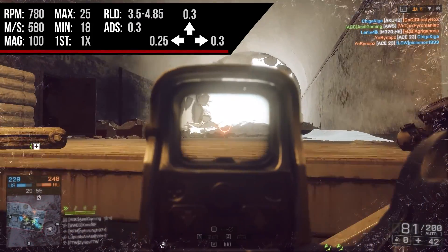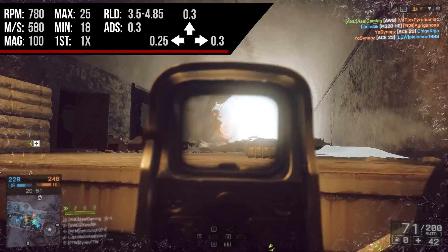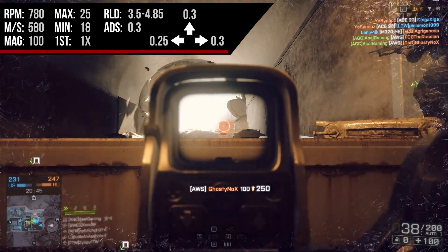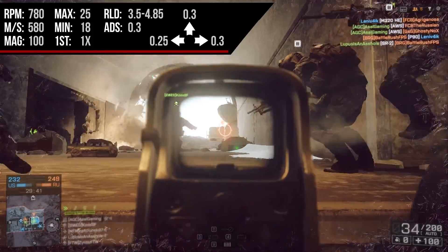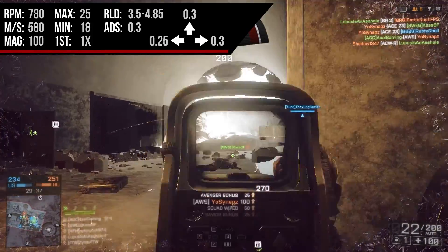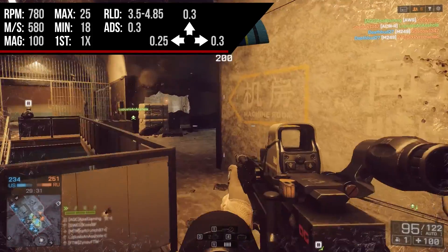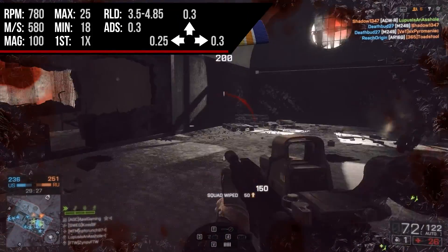We can add the heavy barrel to get a more accurate shot. The heavy barrel makes your shots more accurate at the cost of increased recoil, but since we already have a very low and manageable recoil, it really does add to this weapon in a great way. Usually when I add the heavy barrel onto a weapon I think it's hard to control, but with stable light machine guns like this with very low first shot recoil, you really don't notice it at all and it does wonders for shot accuracy.